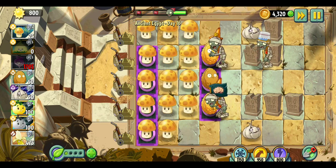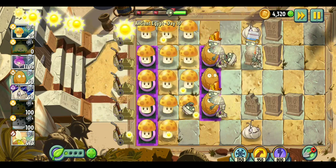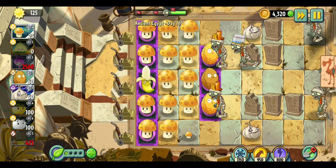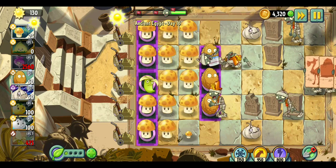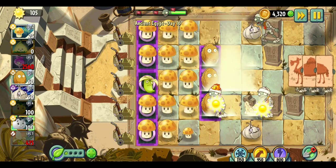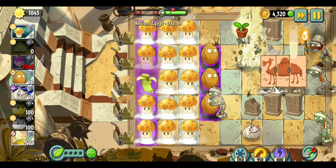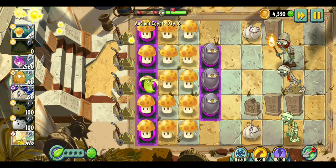Let's get a little bit more damage on the zombies, stunning them and attacking them. So these sun guys — I guess we might as well place one banana launcher, because if there are some powerful zombies we definitely need to get rid of them, such as the buckethead and the fire guy. Let's get out some sun right over here. Plus it will heal the walnuts.